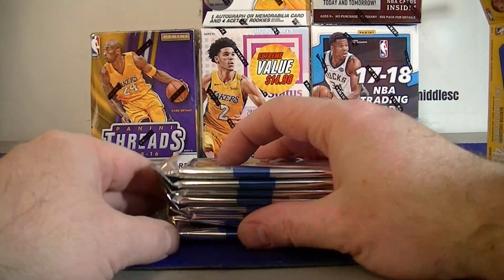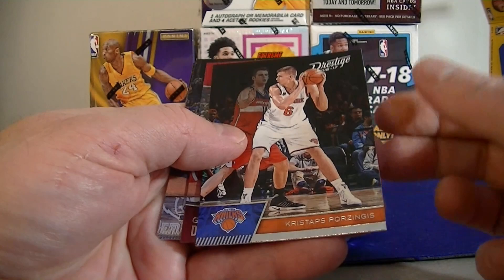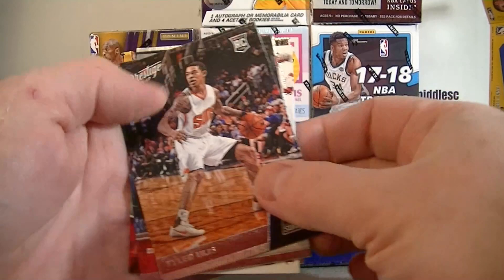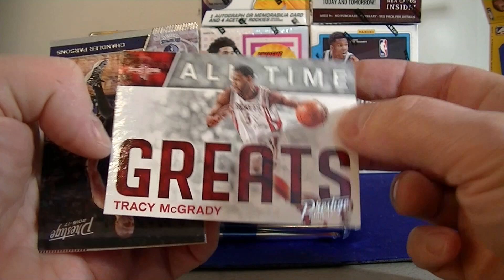Blaster one, pack one. Hopefully we get one or two nice cards out of this break. We got Whitehead Rookie, Porzingis, first acetate rookie — Denzel Valentine. Pretty good looking cards. Zach Randolph, Kemba Walker, Leonard. US Rookie card, James Harden, Sarkic rookie, All-Time Greats, Tracy McGrady.